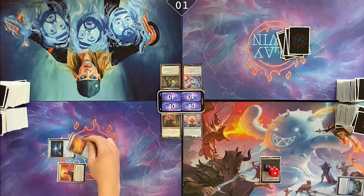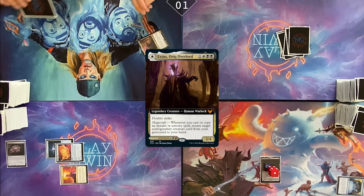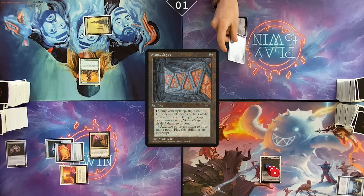That could have tapped for any color. Great job, Cameron. Yeah, any color — that could have tapped for nothing. White and triple black. Extus, Auric Overlord. Pass turn. Draw for turn. Snow-Covered Forest and an Elves of the Deep Shadow. Pass turn. I'm gonna draw, cast a Mana Crypt, cast a Sol Ring, cast a Sensei's Divining Top, and play a Snow-Covered Island.